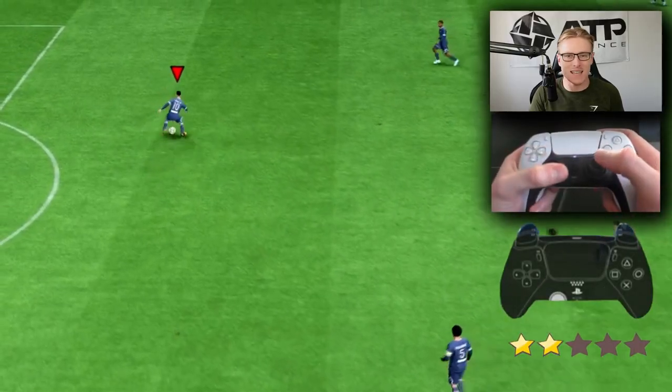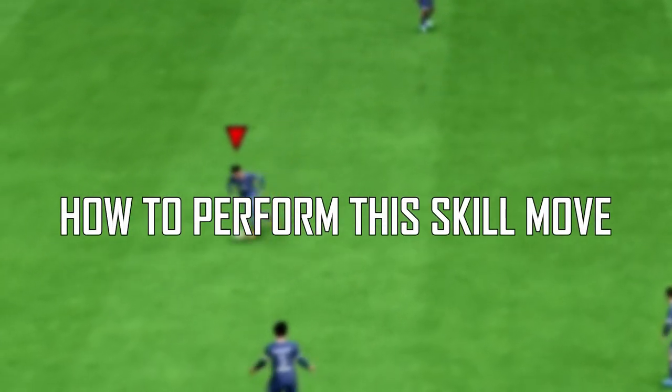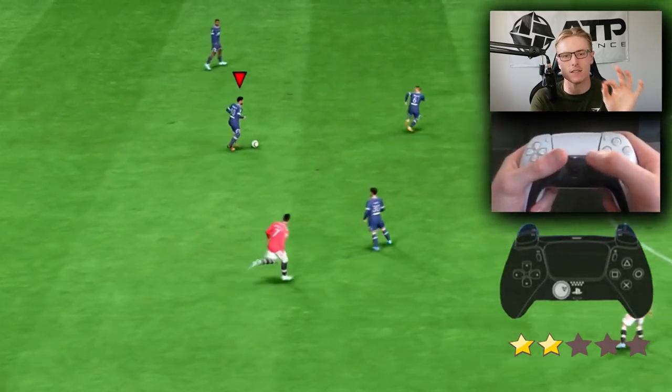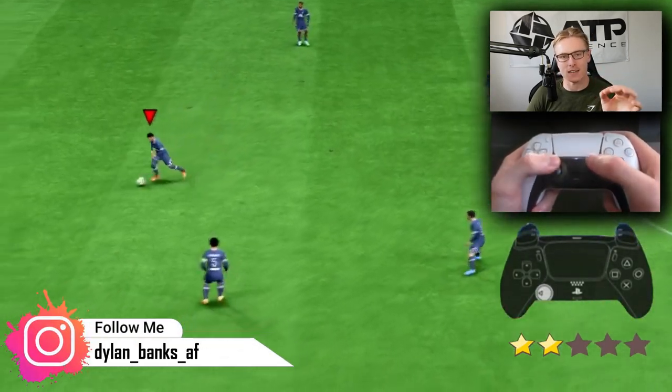The body feint — what a skill move this is, and it's a necessity to burst into space this year. Let's break it down. To perform the body feint, all you need to do is flick to the side of where the player is facing with the right stick, and then point the left analog stick to the direction that you want to exit after performing the body feint.